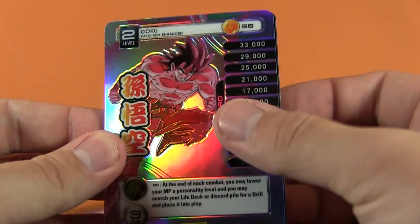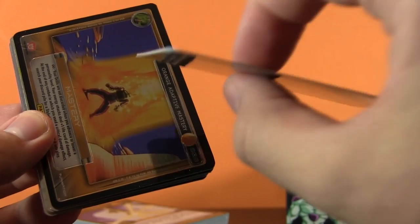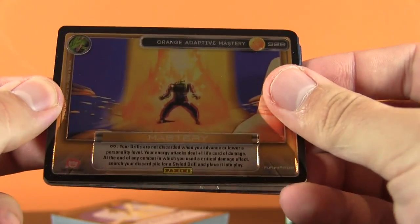So we've got a super-duper cool-looking, shiny Goku here. Whoa, these cards are really thick. Like, look at that - you see that thickness? That's crazy. Then we have an Orange Adaptive Mastery - I'm not sure if you guys can even see that, it's really hard to make out. It seems like Piccolo powering up there.